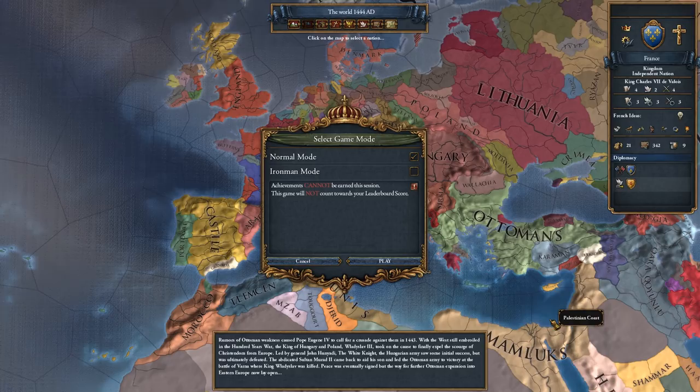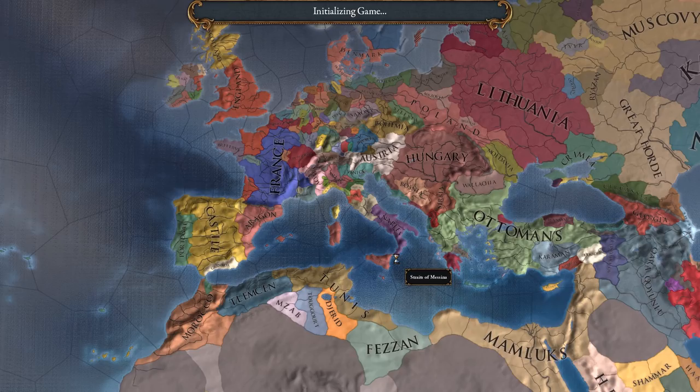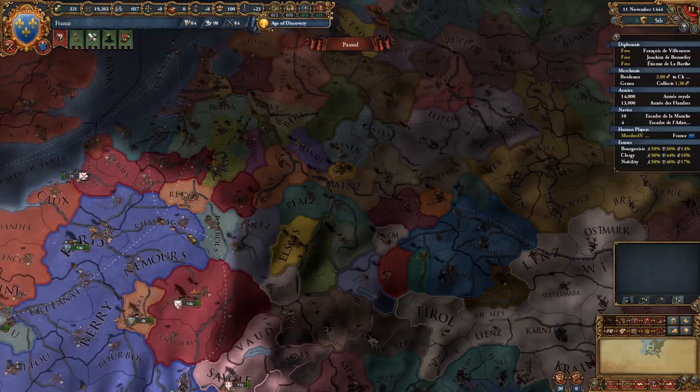Let's jump in as France. We're going to play on normal mode without setting up additional settings - the only thing I've got turned off is lucky nations, but that's not really important. That just means the historically powerful nations will almost certainly remain historically powerful. France is still geographically a whole lot bigger than, say, Frankfurt.